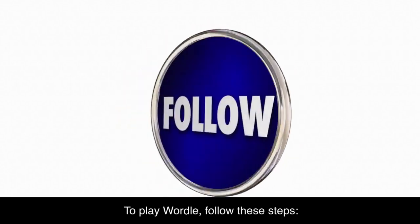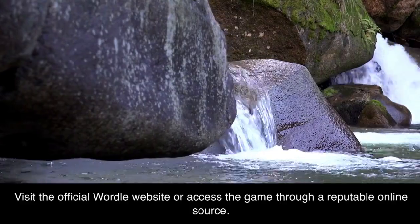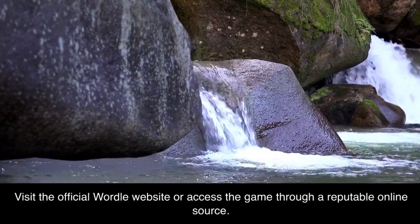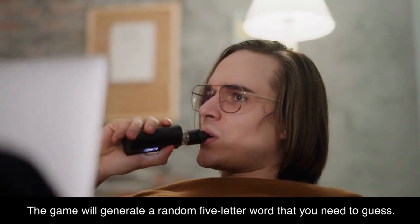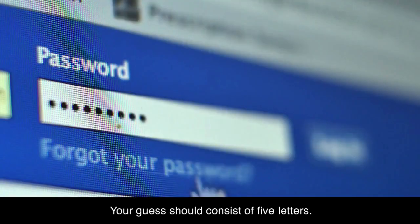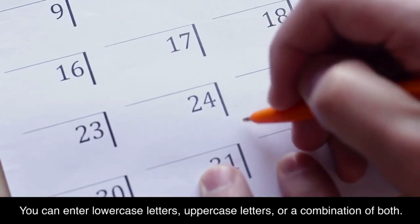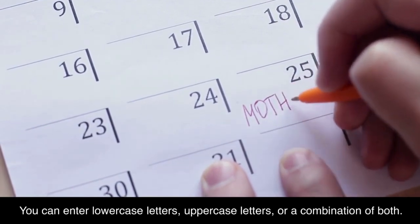To play Wordle, follow these steps. Visit the official Wordle website or access the game through a reputable online source. The game will generate a random five-letter word that you need to guess. Enter your guess into the input field provided — your guess should consist of five letters. You can enter lowercase letters, uppercase letters, or a combination of both.